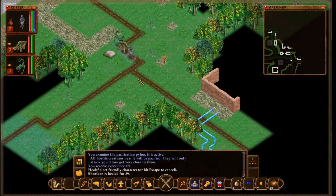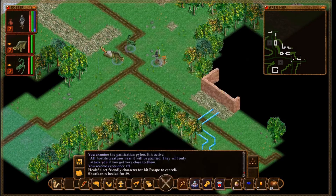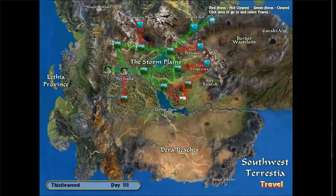Let's see — what does this sign say? Paracalia West. Fort Vengeance North. Fort Rockfall to the East. And to the south is... Oh, that leads to the Thistlewood. Okay.